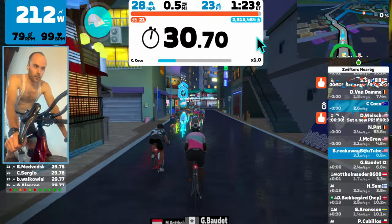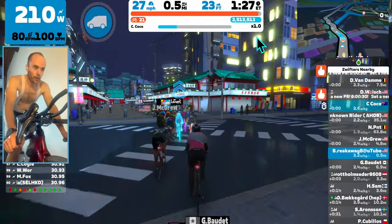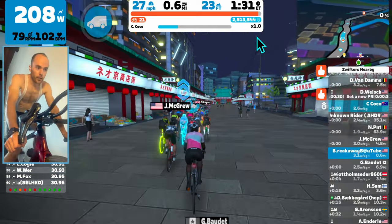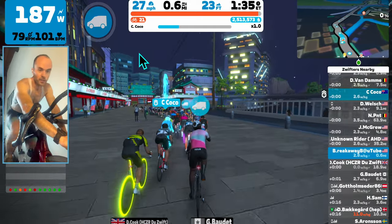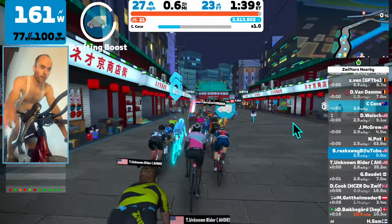You do get drafting benefits from the pace partner as well as from the massive group surrounding them. So it's pretty easy to maintain a high average speed when you're riding with the pace partners — big benefit. You still get power-ups too; I just got my drafting boost here.